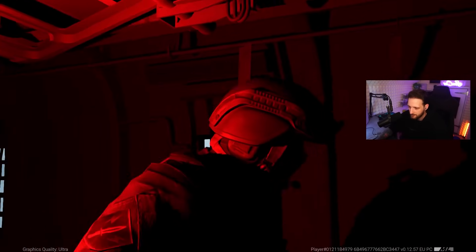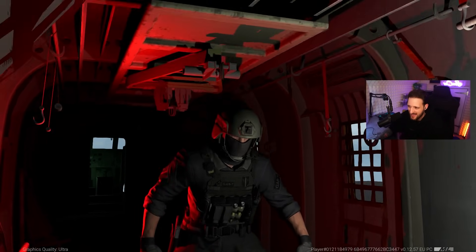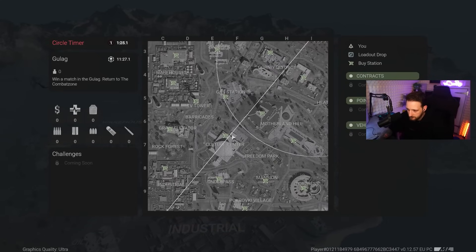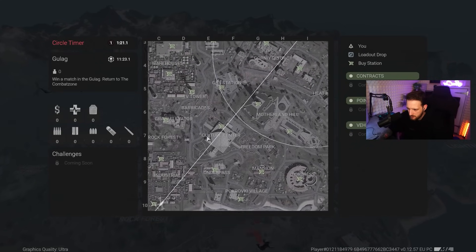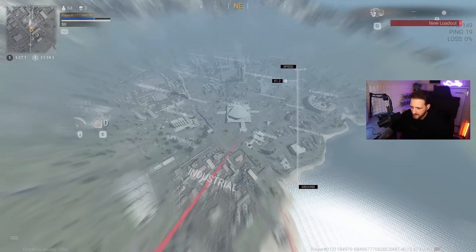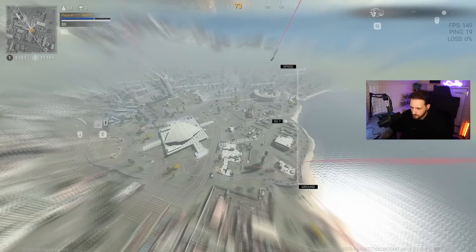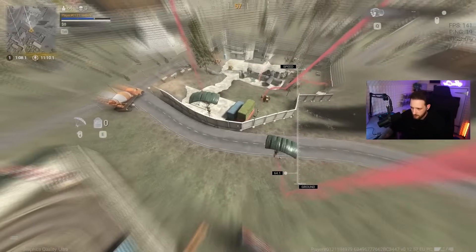Look at this cutscene — so good. We're in another match. Where are we going? There's a Culture Center down here. We haven't been to Industrial yet. There's an underpass here — let's follow these guys, they know where they're going.